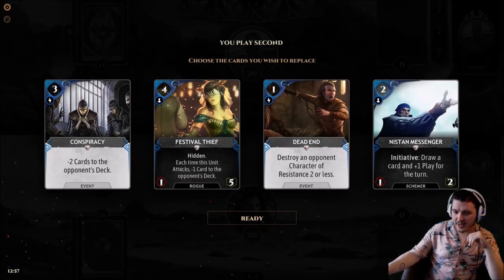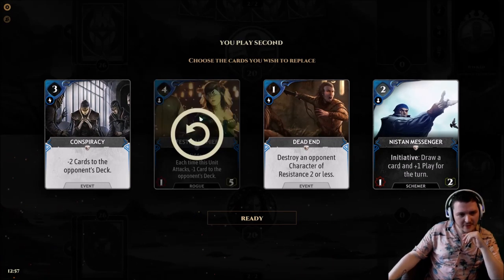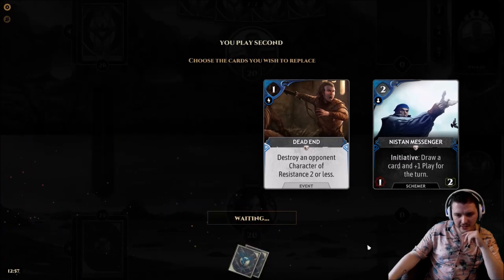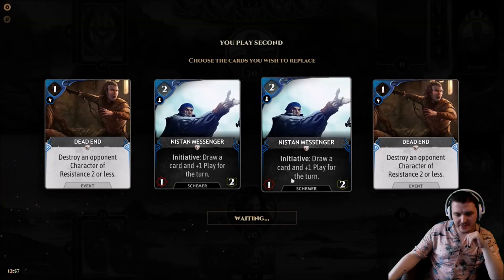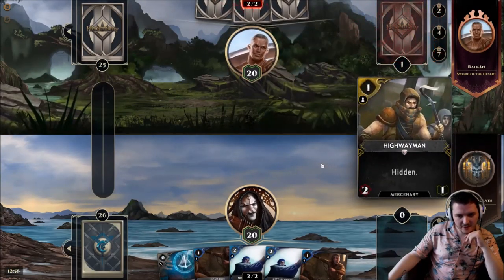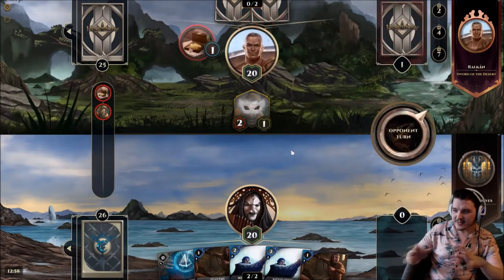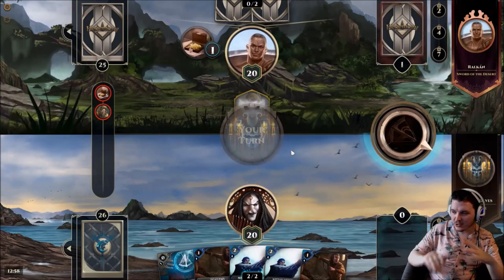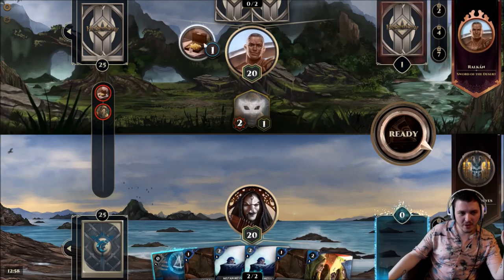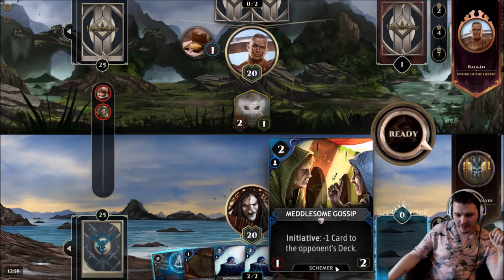Okay, for the next game I think we want a bunch of one-drops. I like the Messenger because it just helps us search our deck. Festival Thieves go to Social Conspiracy, but I think we want the early interaction and the cantrip. If our opponent is trying to beat us down we still get to put these things in play. Wealth is an interesting matchup because they do put a lot of their own cards in the discard pile to have effects later on, but they also have ways of putting those cards back, so it might be a back and forth.